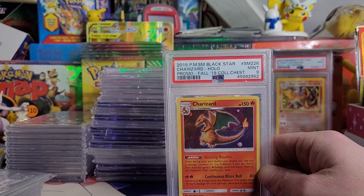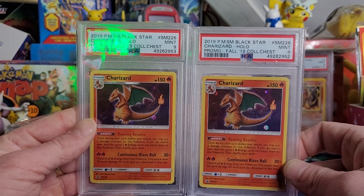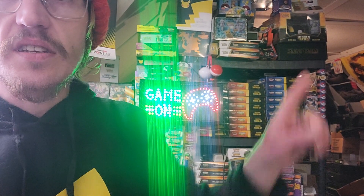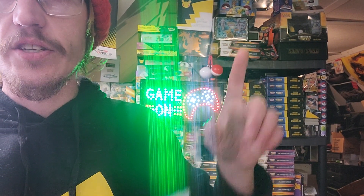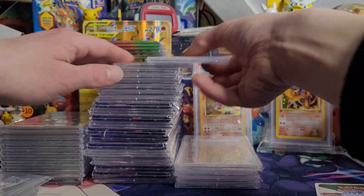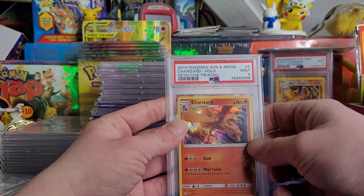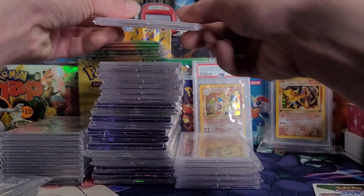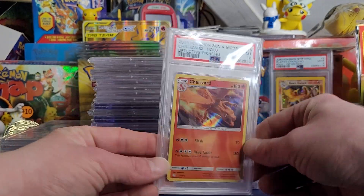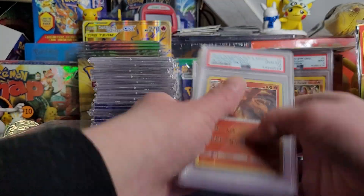I graded two of these bad boys and got two 9s — couldn't snag the 10. This is from the Mewtwo's Collector's Chest — I got one behind me, right there above my finger. Got those two 9s. Gem Mint 9 Detective Pikachu — I sent in like five of them to try to get the 10. Boom, got another 10! So I think that must be two of them that I got — a pair of 10s of that card.